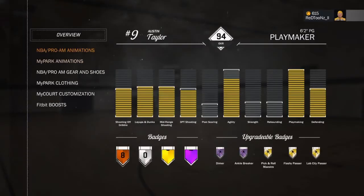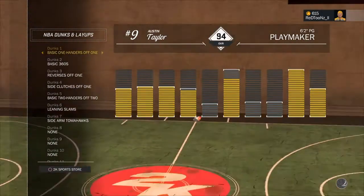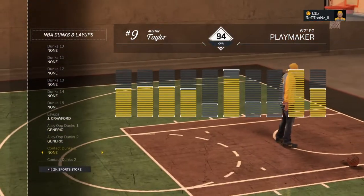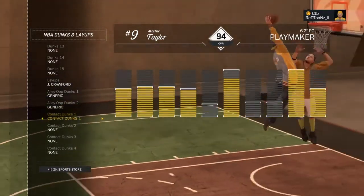Alright, so what you want to do is go to NBA Pro-Am Animation, go all the way down to Dunks, and then go all the way down to Contact Dunks — that's where you equip it. I would put all four of them on: Contact 1, 2, 3. And if you are a small forward, center, or whatever position you are, you can have the big man dunk.